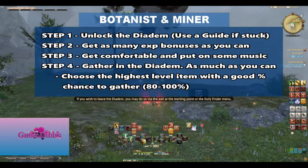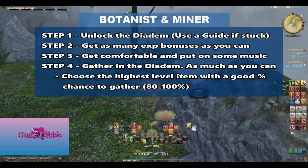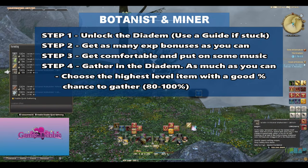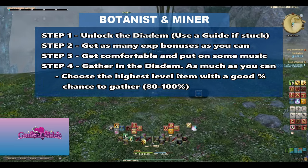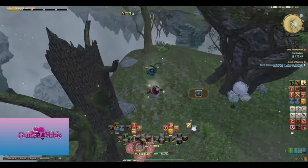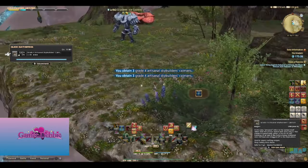Step three: turn on the tunes. Get comfortable, get snacks, drinks, and blare your favorite playlist — you'll be here for a while. Step four: enter the Diadem and gather, and gather, and gather. For an hour or two, or until it kicks you out, however much you can stomach. If you keep the manual and the food on, you should be getting really decent experience. Not as much as ocean fishing maybe, but enough to convince you that this isn't so bad. You're jamming and completely zoned out, so you'll end up remembering this as a pleasant experience.